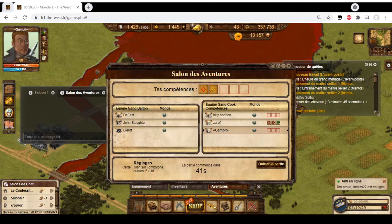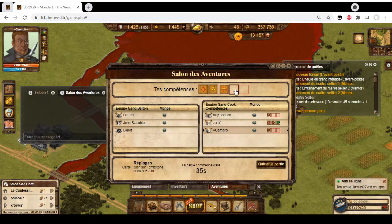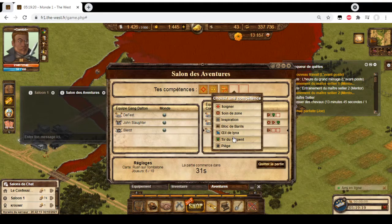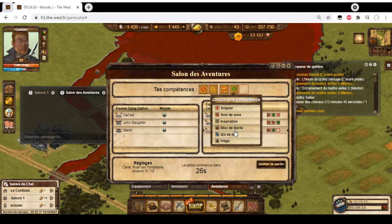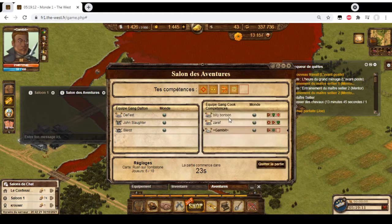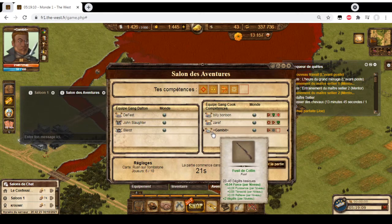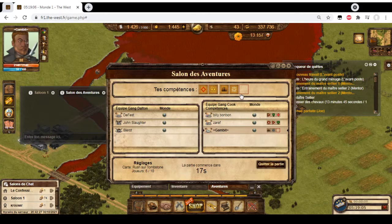And for my last trick, the third game I'm going to show you today, I switched to an account on the French server, Monde Un, aka world number one, on the west.fr. I will be playing the low level guy - it's me, level 88 - and I will show you what I choose and why.